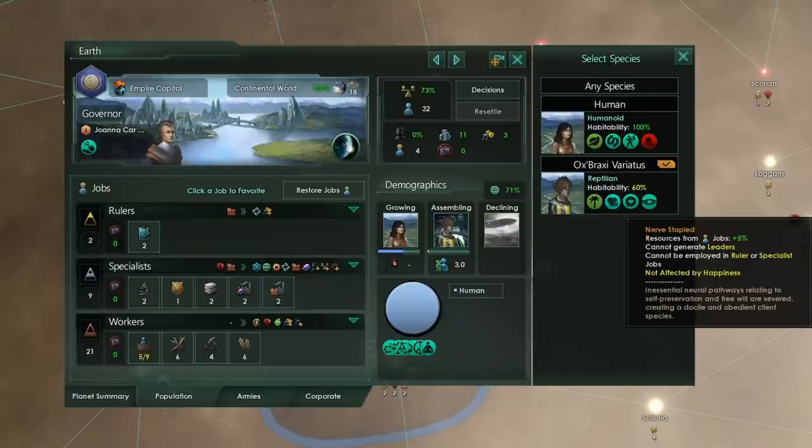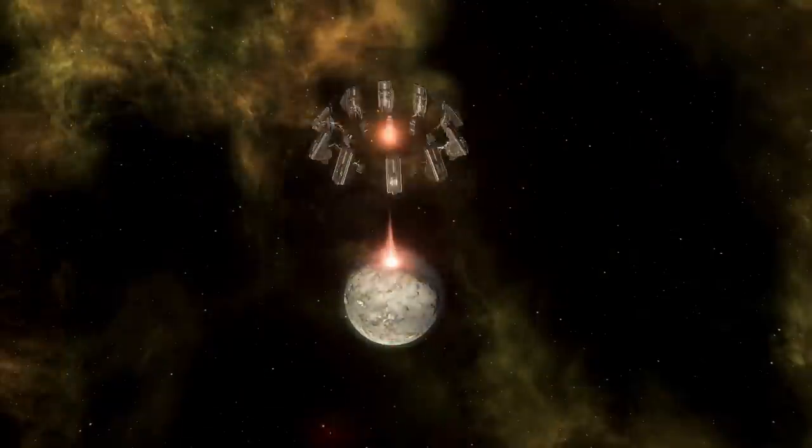So I can get a nerve staple pop before I even have access to the technology to get the trait nerve staple.